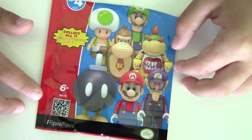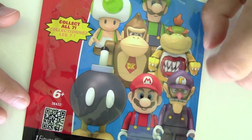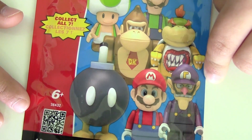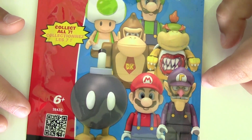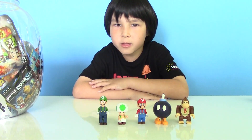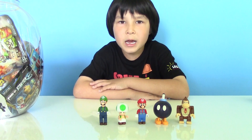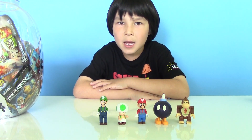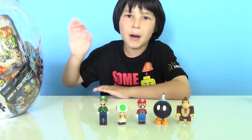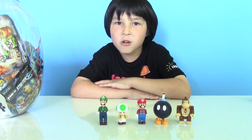And now this is my Mario collection. We're still missing two figures: Bowser Jr. and Waluigi. But we'll try to get them later. Same thing with series number five. Alright, that's all for today. Thank you for watching. And I'll see you next week when I open more blind bags for my big jar and other surprises. Bye! And don't forget to like, share, and subscribe.